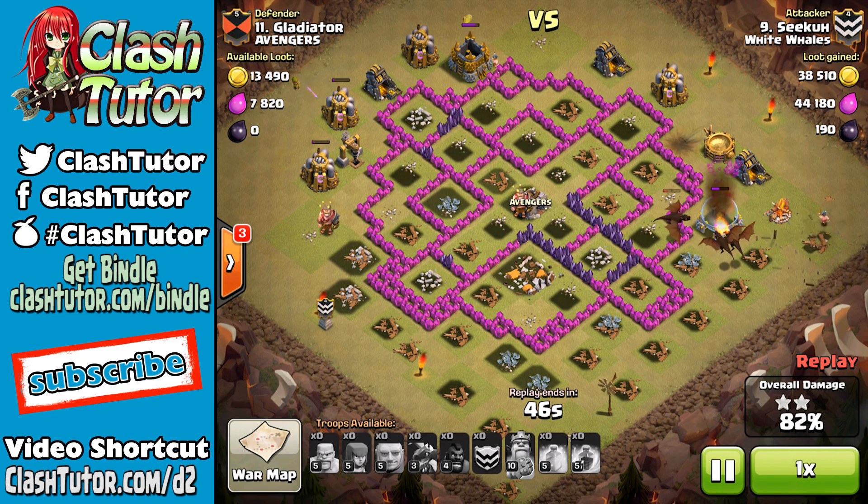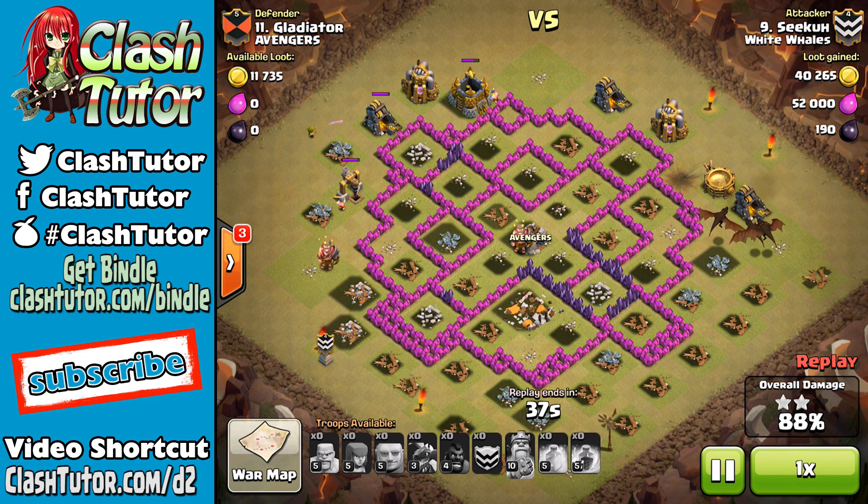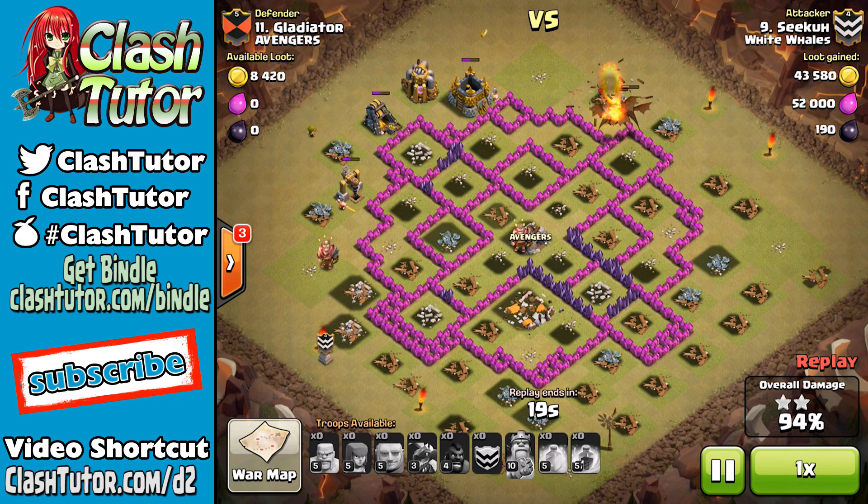The introduction of the Air Sweeper has caused us to refine some things, but it's not impacted the basic foundation of a dragon attack. The way to win with dragons is still the same: kill the air defenses, kill the base.